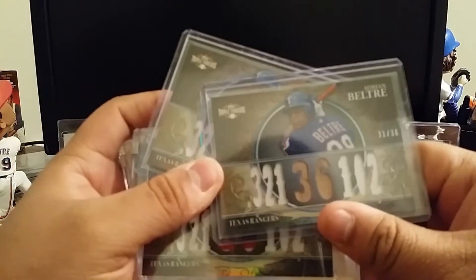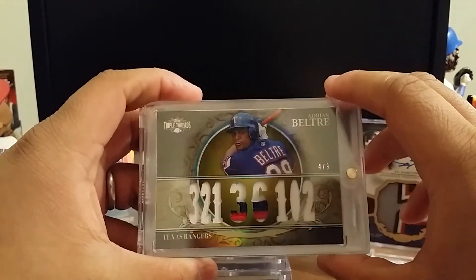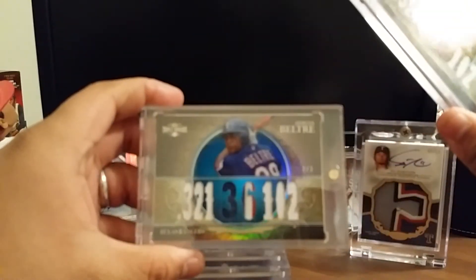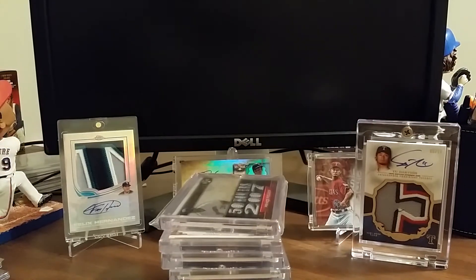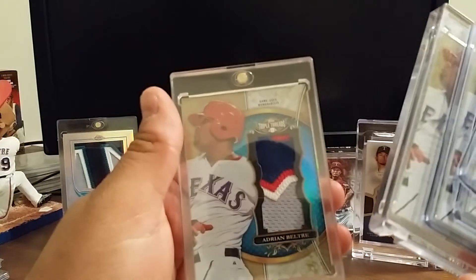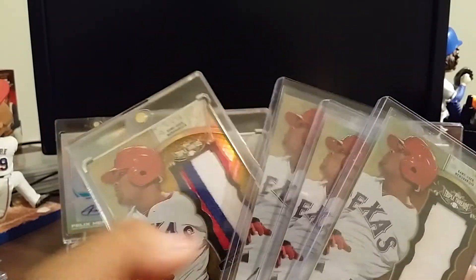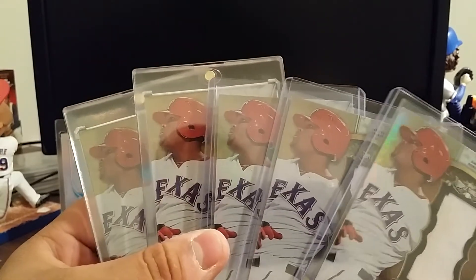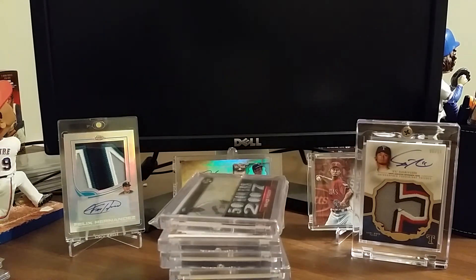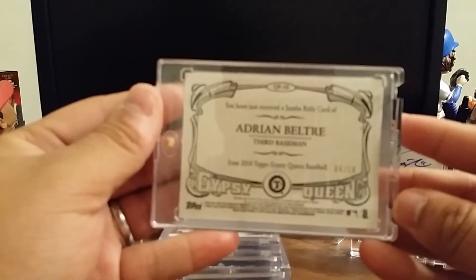I also hate to say this, but my Triple Threads rainbows are available — numbered at 36, numbered at 27. I bought the 18 but I'm having some issues with the seller, may not get it. The 9 and the sapphire out of 3 — so that halfway-done rainbow is available. I have out of 36, out of 27, out of 18, out of 9, and sapphire out of 3. I literally have everything on this one except for the ruby and the 1-of-1. From 2014 Gypsy Queen, my jumbo patch Adrian Beltré numbered out of 10 — 4 of 10. Love these jumbo patches.